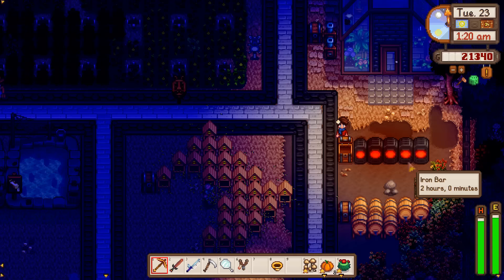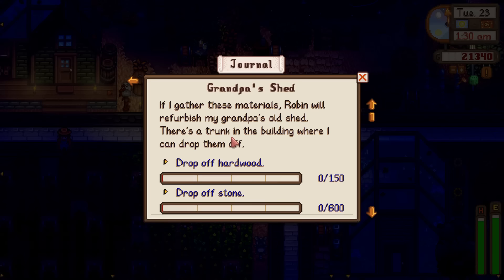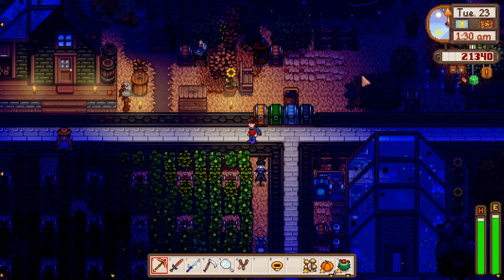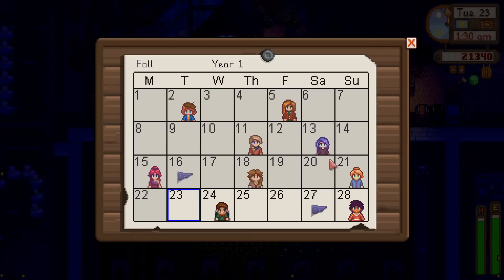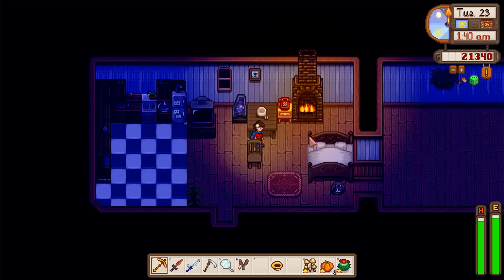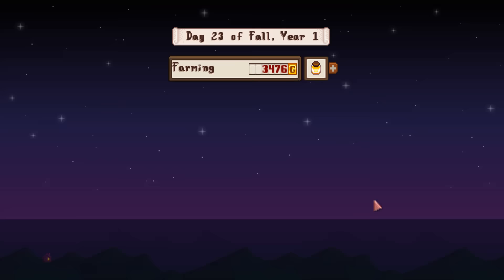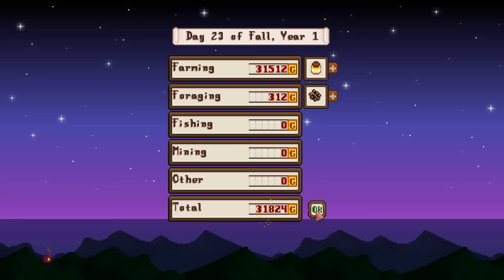All that iron can go right down here — for Grandpa's Shed we have the hardwood, we need to get some stone, we have the iron bars, and we just need to wait for battery packs. George's birthday comes up tomorrow — if we have a hot pepper we're set. Susan's birthday will come up as well, and a lot of people think I'm ignoring her, but I'm really not.